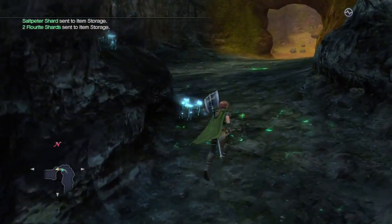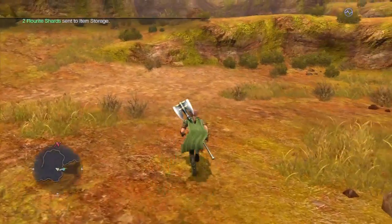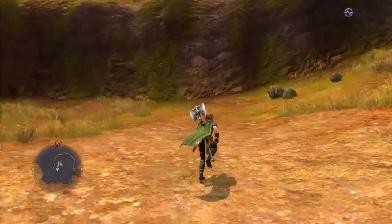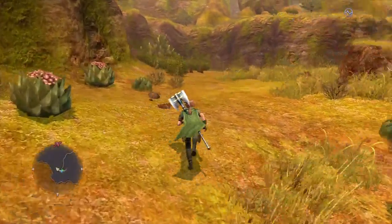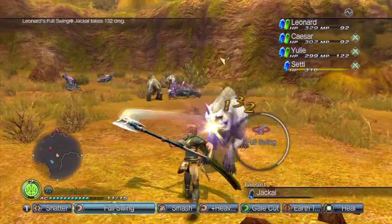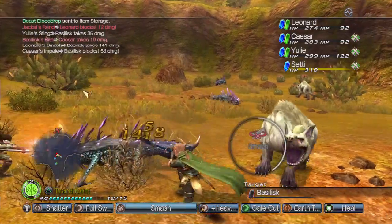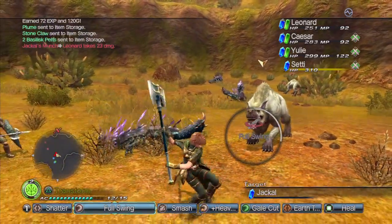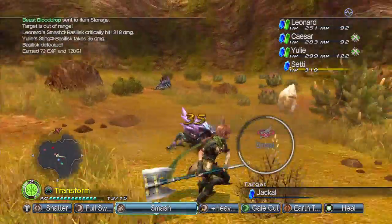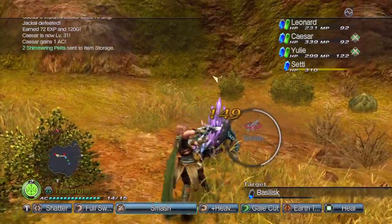I think we're pretty much in the clear now. Looks good. There's gotta be enemies here though. Yep. Dogs. Jackals. Caesar leveled up to 31.